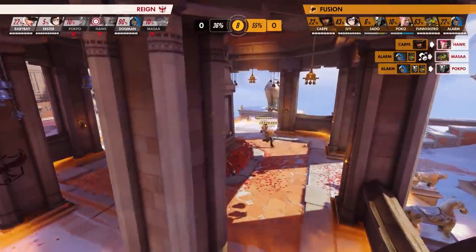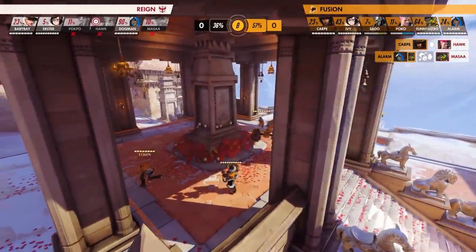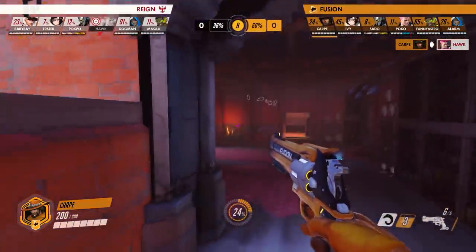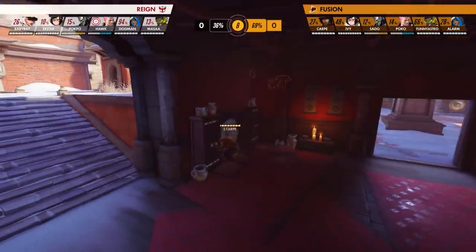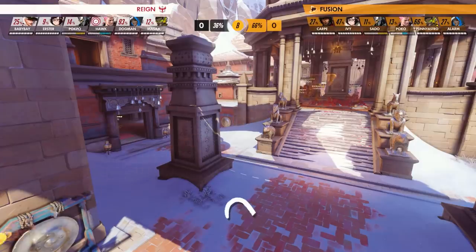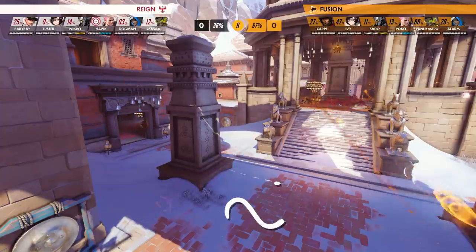Fusion has just recaptured the point from the Reign, resuming their percentage capture into the 60%. Carpe decides to separate from his team to hide for the Reign's next push. This position is advantageous for both routes down main and top right. If they push main, he waits till they're stacked on the ramp to point and gets a free flank.